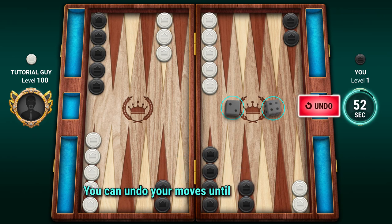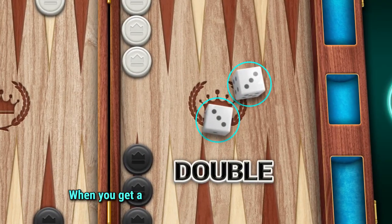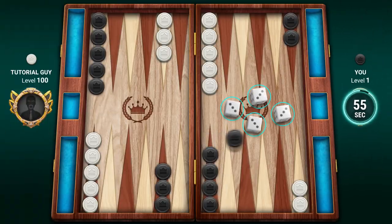You can undo your moves until your timer ends. When you get a double, you need to make four moves.